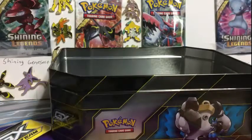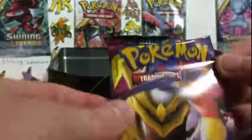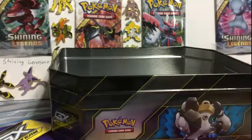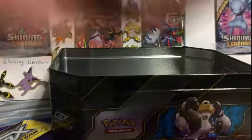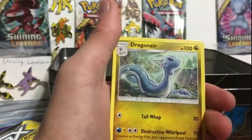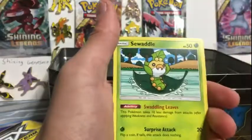Garchomp and Giratina — look at that pack art. I love that pack art. Oh, it's really heavy. Is that a good thing? It's a good color, it's a good thing. I'm telling you, you're going to get that Garchomp and Giratina. Lightning Energy. I called it — right now, Garchomp and Giratina.